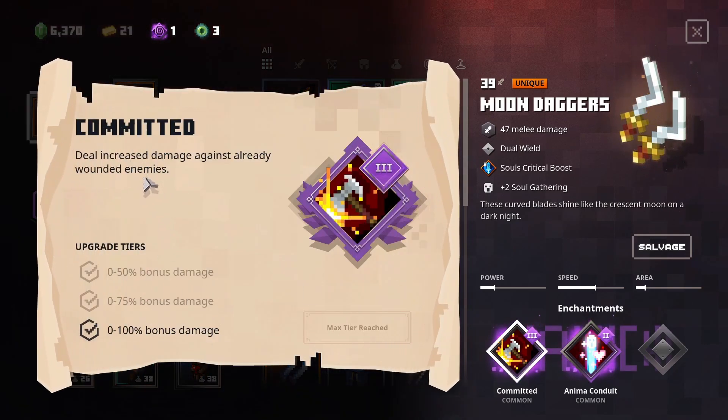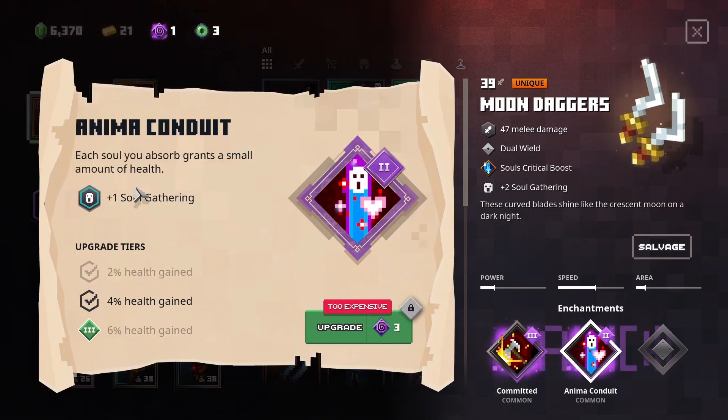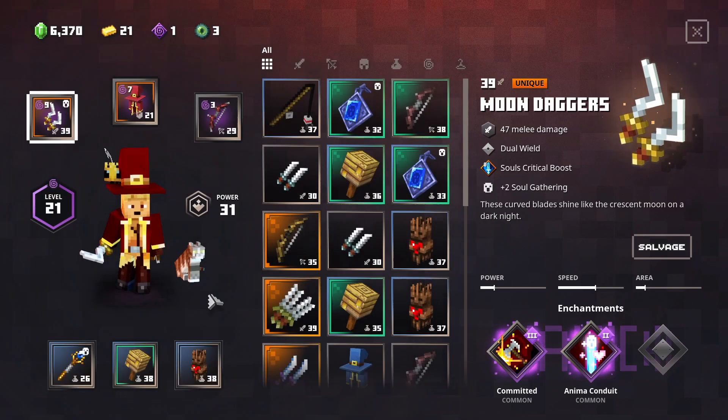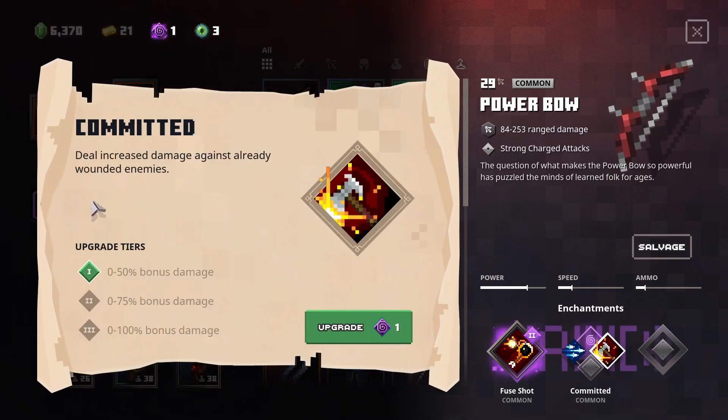There's increased damage for when they're wounded, and then there's the critical boost for gathering souls and stuff. And this one helps the Cowardice because I'm regenerating my health. Now for this, the Power Bow — this is a really good one because it's got strong charged attacks. And I'm hopefully going to farm enough enchant points to get Committed on this as well.